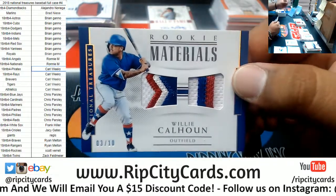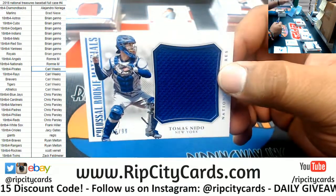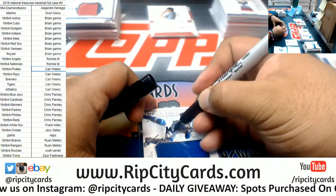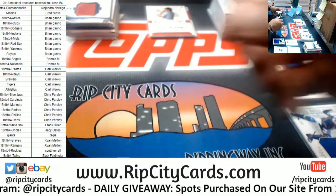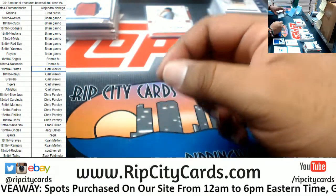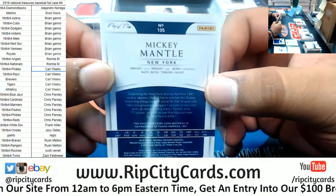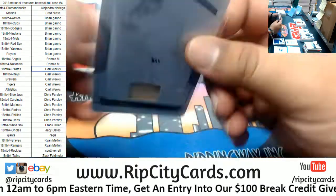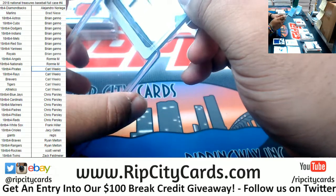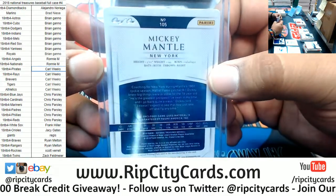We have Willie Calhoun, 3 of 10, Rangers Dual Relic. Tomas Nido of the Mets, $10.99. Roberto Alomar, $10.99, Indians Relic. Looks like a 1-of-1 to me — 1-of-1 plate relic for Mickey Mantle. That is nice — for the Yankees, 1-of-1 Mojo Mickey Mantle. That's nice.